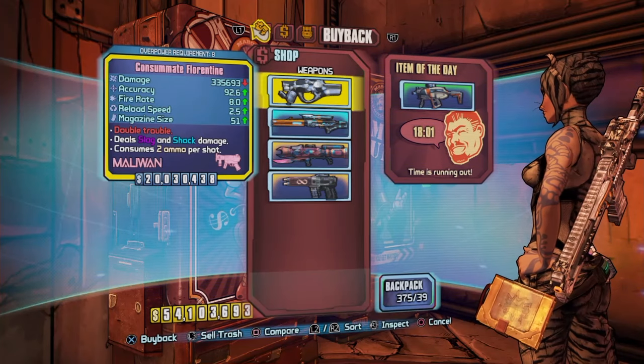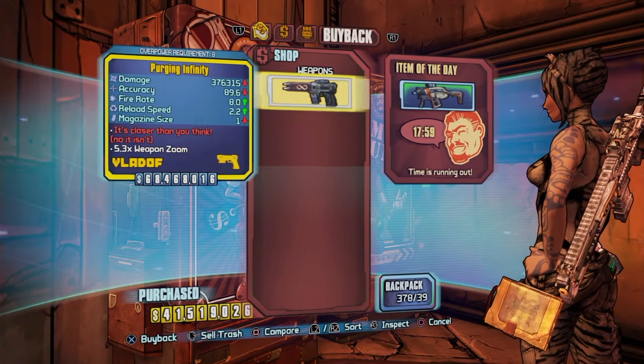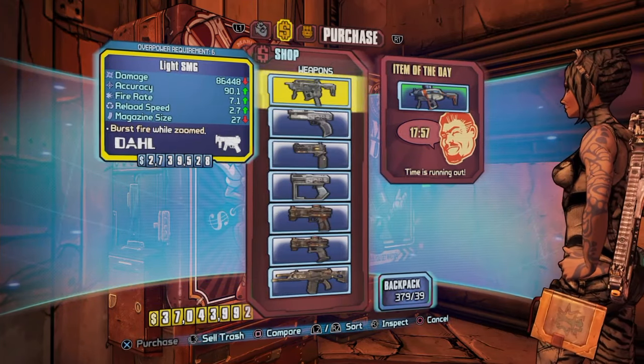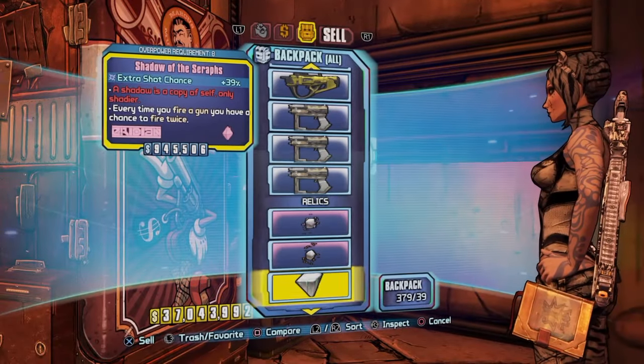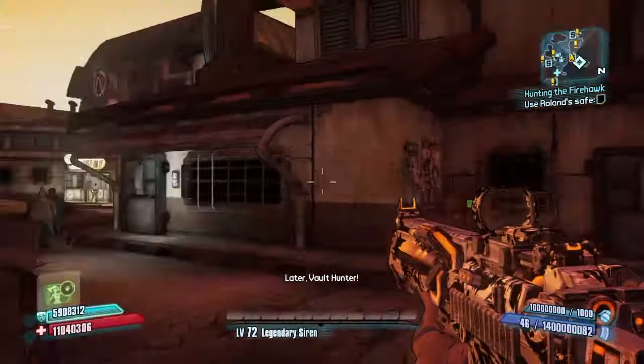Then buy them all back — I'm about to buy them all back right now. And if you see at the bottom there it says backpack 379, and it successfully gave me those four guns back.